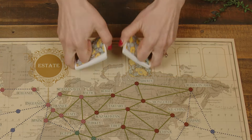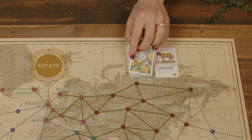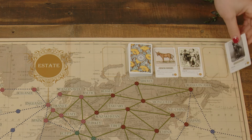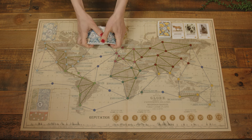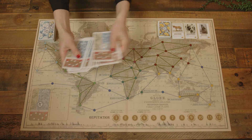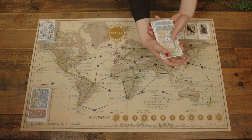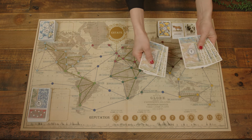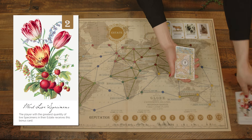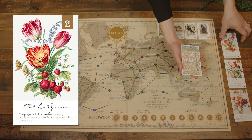Shuffle the Expedition deck and set it face down on the top right of the board, then reveal three Expedition cards and place them on the spaces to the right. Shuffle the Event cards and create a face-down draw deck, placing it on the board. Do the same with the Specimen cards. Next, shuffle the bonus deck cards and reveal three next to the board. These are the three end-game scoring bonuses for your game.